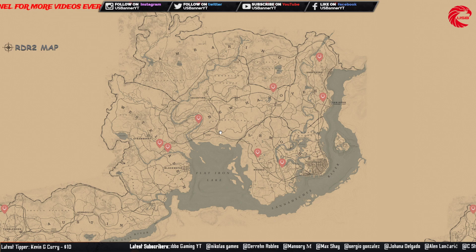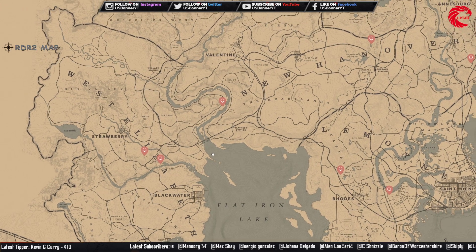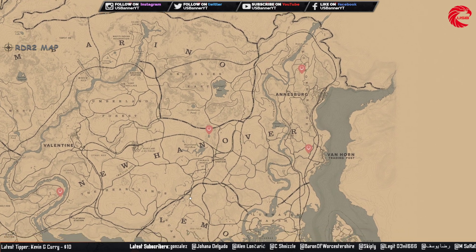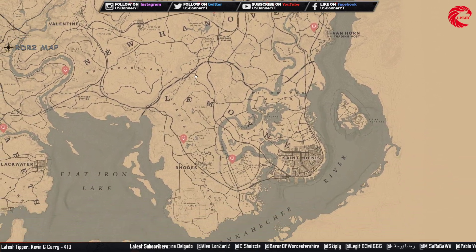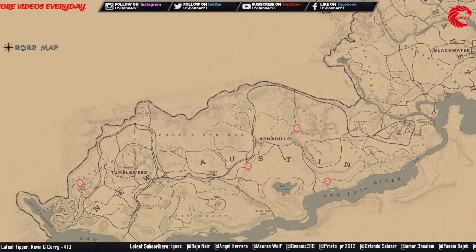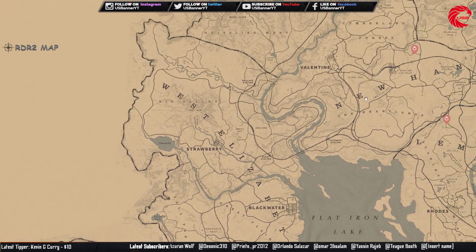Here are the locations for the Lost Jewelry Necklace set for today, 19 June. Go to these locations, collect the necklace set, and sell to Madame Nazar for $335 for the full set. The Lost Jewelry Ring set — you can sell it to Madame Nazar for $378. Here are all the locations for them.